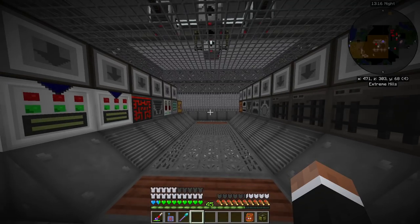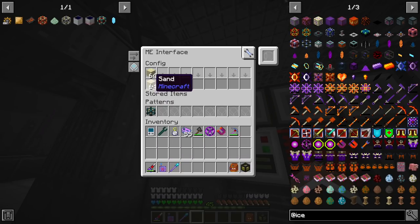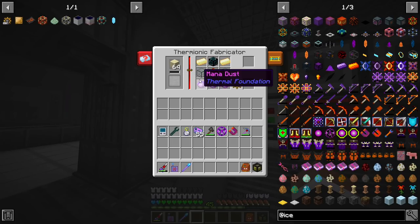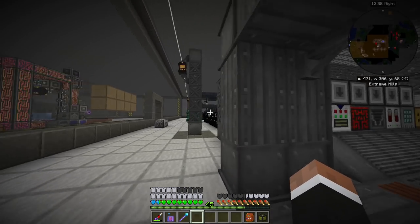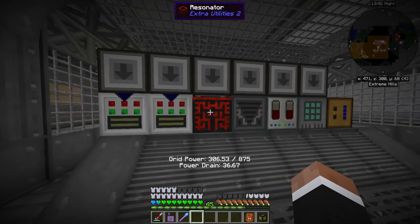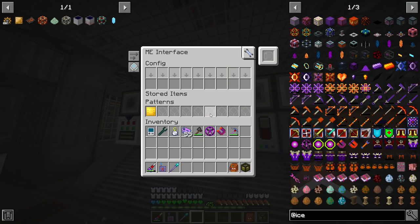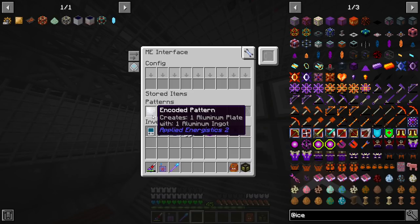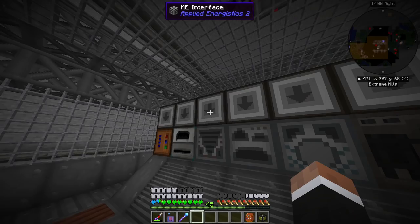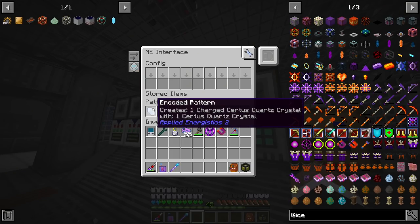Then we have the first machine cube. In here I'm making resonant cell frames — this Fermionic Fabricator is auto-supplied with sand so it has liquid glass to create them, making the empty frame. There's a setup back there that does the full frame, another fabricator, a resonator I don't use too much, and a pressurizer for extra plate recipes. I accidentally made two extra pressurizers since my first two are full and over there. This one charges up 30 squirts.